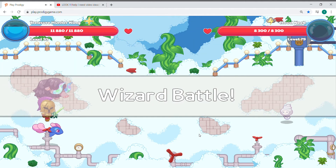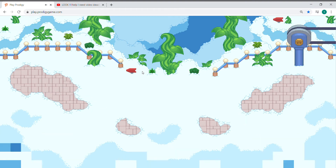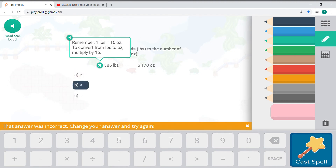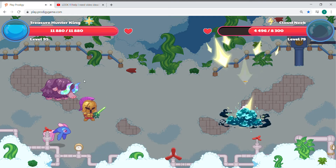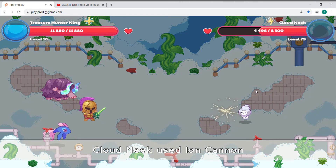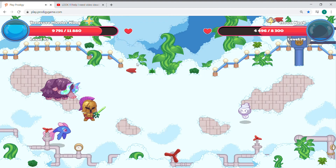That's how you get a Squawks in Prodigy Math Game. You have to do very careful moves — that's how you get around that battle. And sometimes the Squawks I just showed you — the second Squawks — could be paired up with a Cloud Nibbler. I'll show you what it looks like after I finish this battle.